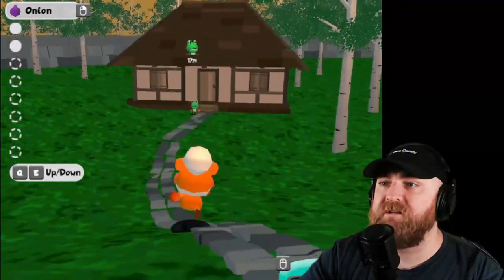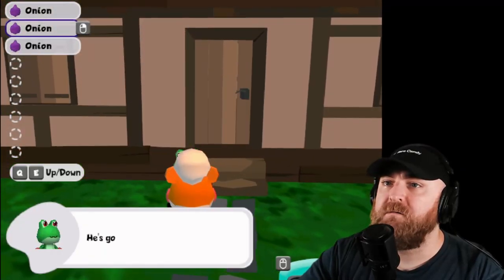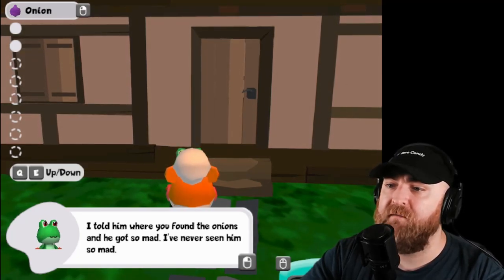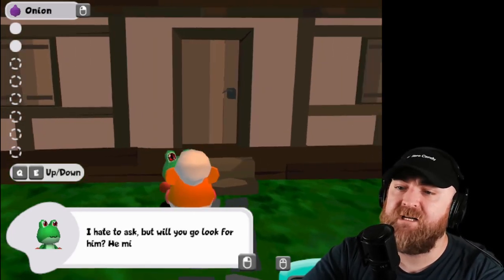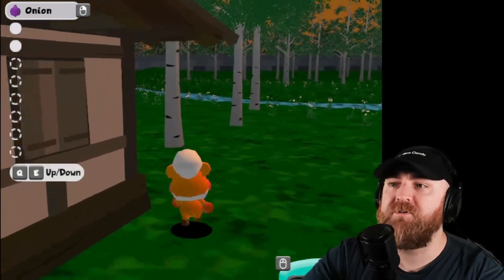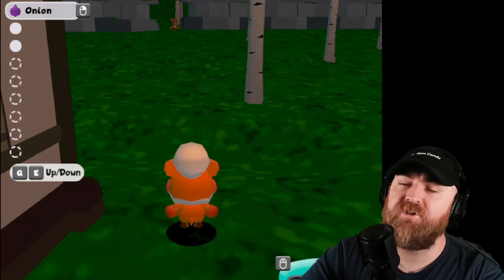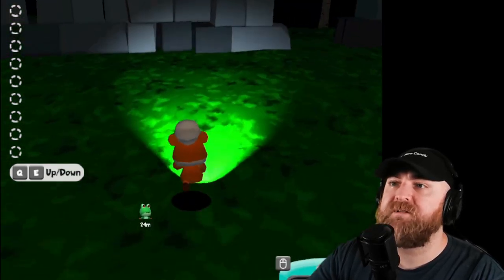Maybe I'm going to sneak into somebody's house this time. He's gone - my Hoppop. I told him where you found the onions and he got so mad. I've never seen him so mad. Next thing I know, he rushed off back there. Will you go look for him? He might be near the water. Please bring him back. So now we have to wait until nighttime. All right, it's nighttime - let's do this.